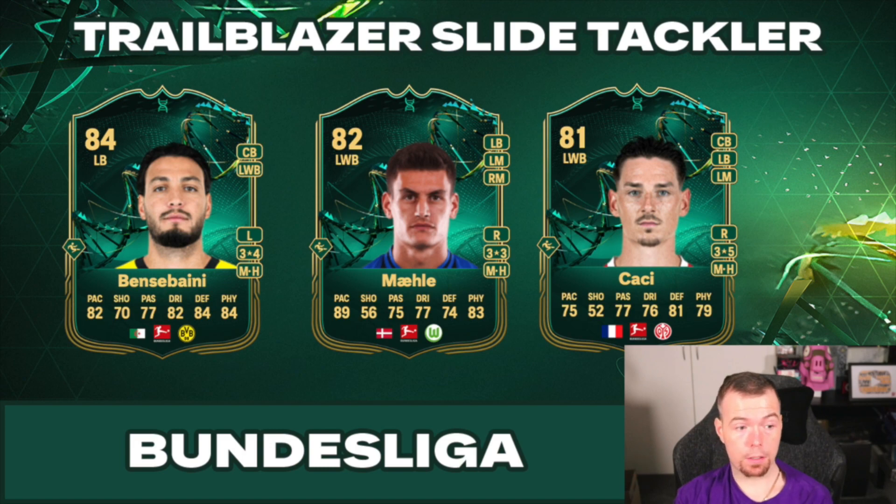Number two in the Bundesliga — I always butcher the name because he's from Denmark — I'll call him Mahal. He's 83 pace, plays left back and left wing back, and can also play right mid and left mid. He does have the Rapid trait as well. It's another cheap and cheerful option that's quick and easy to do. His pace goes up to 88, which is probably one of the quickest cards in this evolution option.